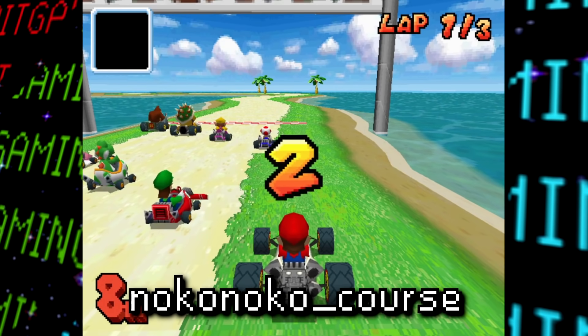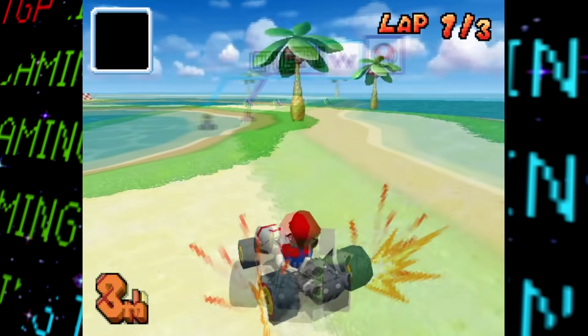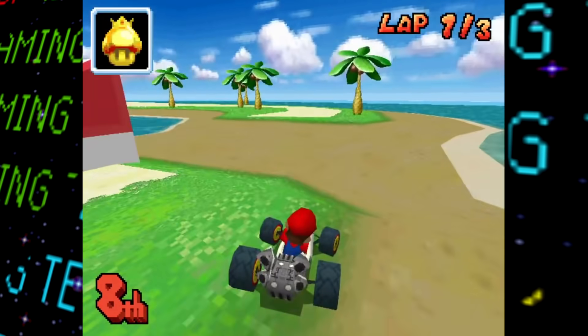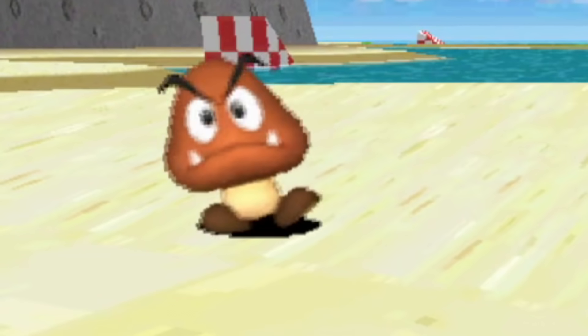Now moving along, we got Noko Noko Course. Noko Noko being the Japanese name for Koopa Troopa, it's no surprise that this is a sort of Koopa Beach style track. Here we actually get to see more objects this time, with more item boxes as well as a single Goomba that's kind of glitchy.